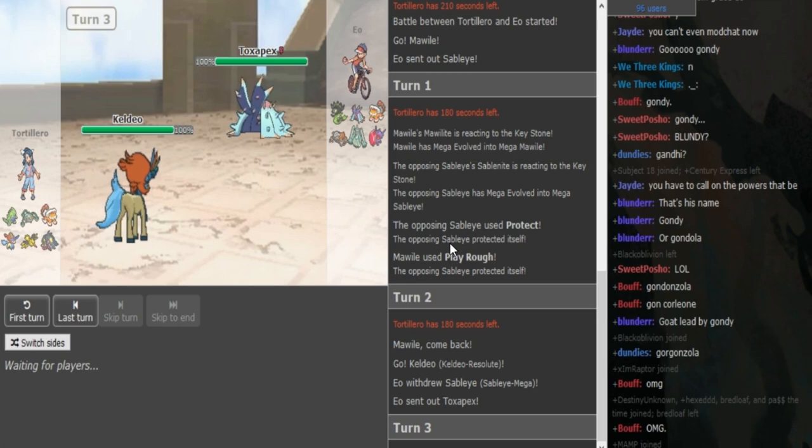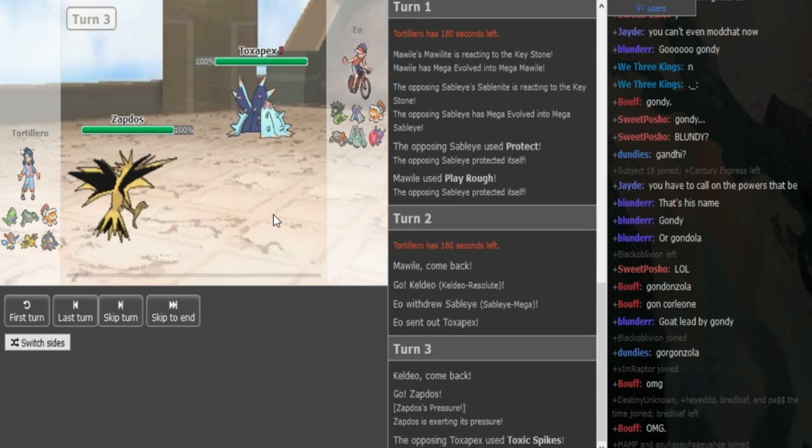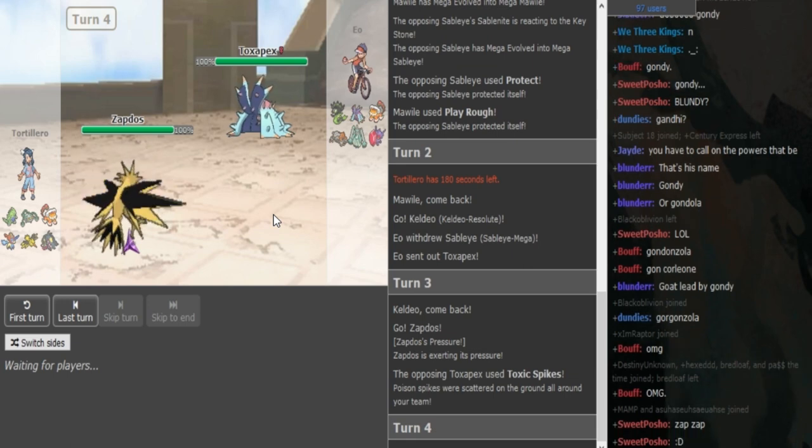If this Toxapex has Toxic on top of Toxic Spikes, which means it doesn't have Haze, it would be really annoying for the Zapdos as well. There's the Zapdos — he's gonna try to Defog the T-Spikes away, but if he has Toxic plus Toxic Spikes it's gonna be really bad.